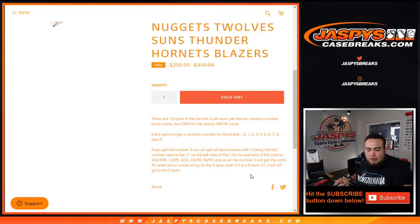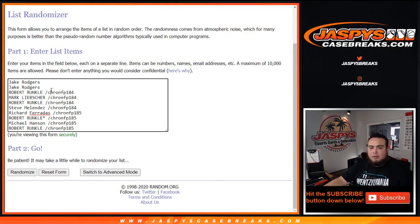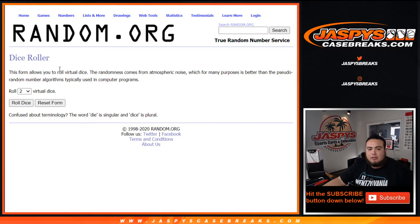If there are any unnumbered cards, they'll be randomized to you guys that are part of this break. Only Jake bought in straight up with two spots, and the rest were won in Chronicles Fat Pack, 184 and 185. Congratulations. There are the numbers — let's roll it.